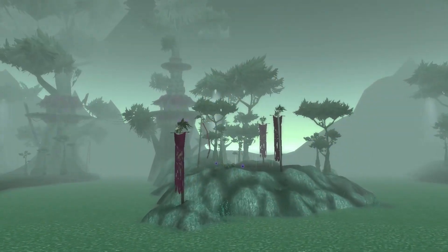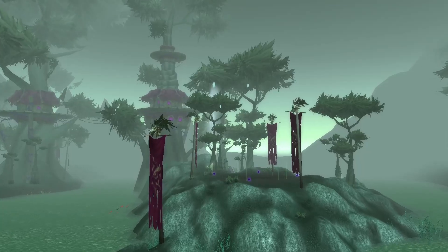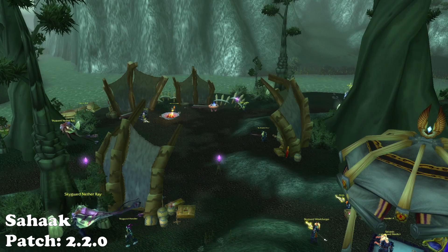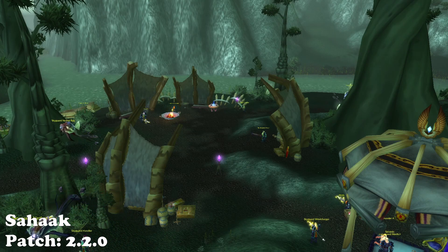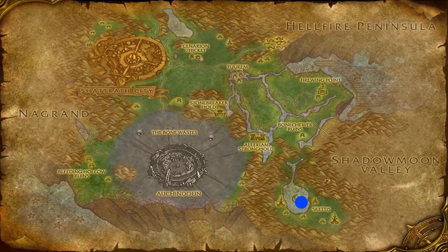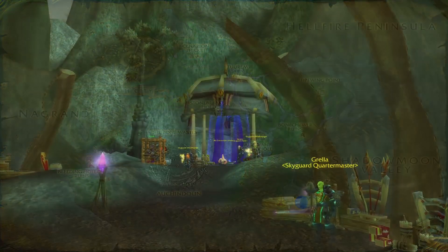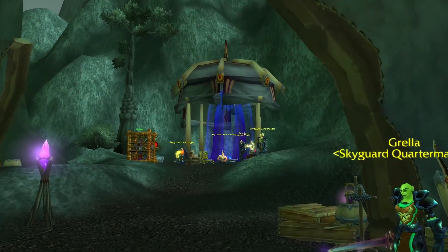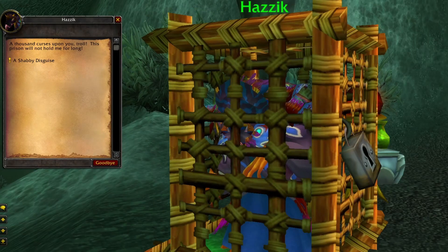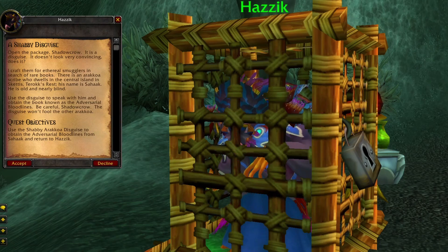In the hills of Terokkar Forest lies the city of Sethekk Halls, where everything will try to kill you. The Sha'tari Skyguard takes the offensive against these enemies, but not many know there is a hidden vendor in that city. The Arakkoa Sahak, a keeper of scrolls, can be found on the middle island of Sethekk sitting inside his house. To buy items from him you first need to start the quest chain with the Sha'tari Skyguard. When you reach the quest for the Arakkoa Disguise, you will get a costume which you can use while in Terokkar, allowing you to buy things from this NPC.